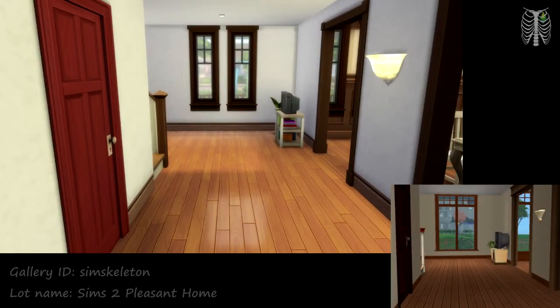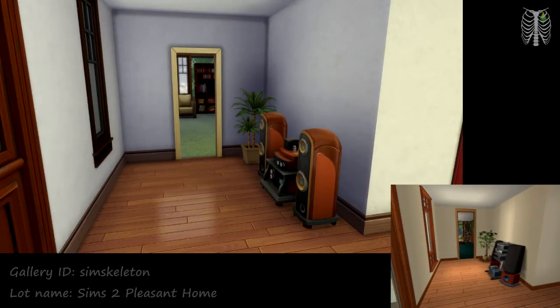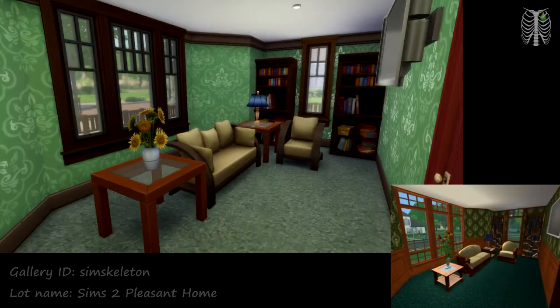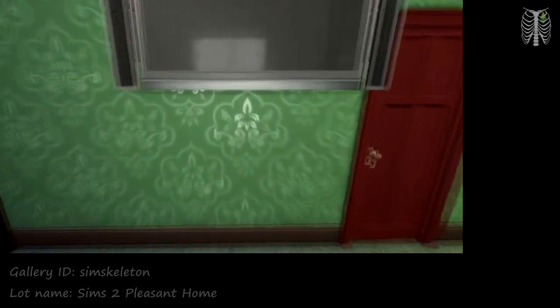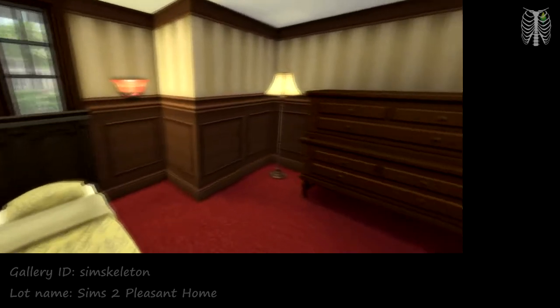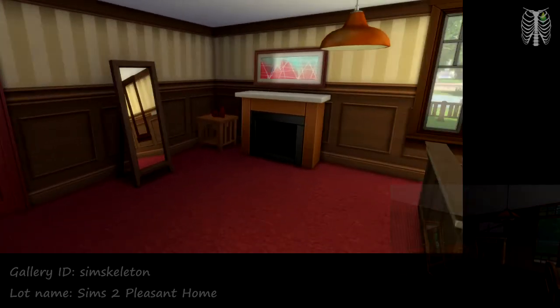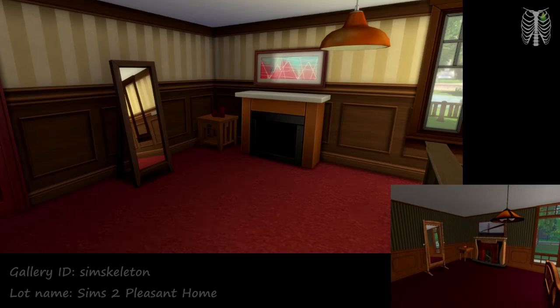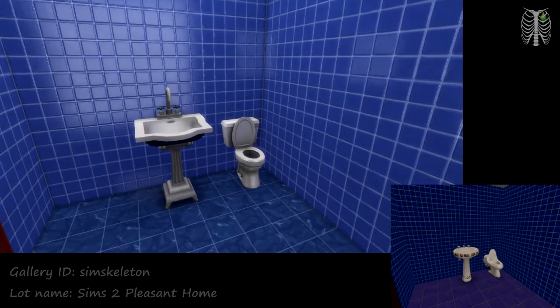Here is the entryway. Here's the other side. Here's the living room. And let's head on into the master bedroom — here is Daniel and Mary Sue Pleasant's bedroom. And then into the master bathroom. Lots of blue here.